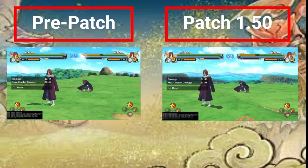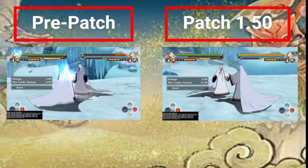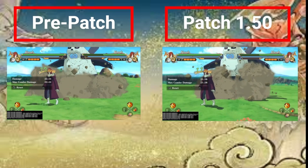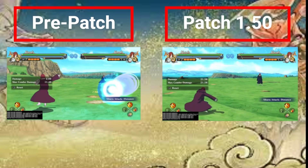Nagato got a defense buff and his jutsu distance was adjusted — now it has more of a curve. On patch 1.50 it almost hits me at a range where pre-patch it came nowhere near close. This leads me to believe that in a scramble situation, I can pin you down so you don't jump as quickly, and I can probably hit you with this. It's a cool buff, but it doesn't really do much for Nagato. It gives him more utility, but he's still a fantastic character and didn't really need it.